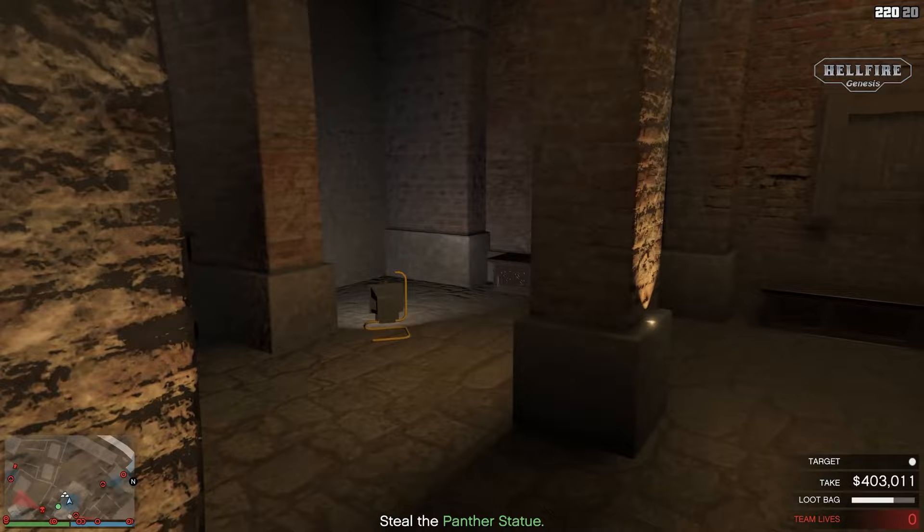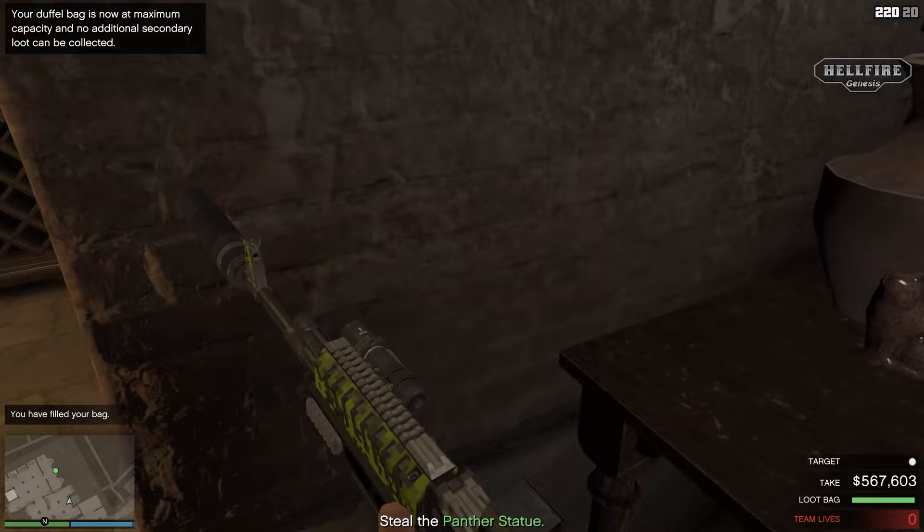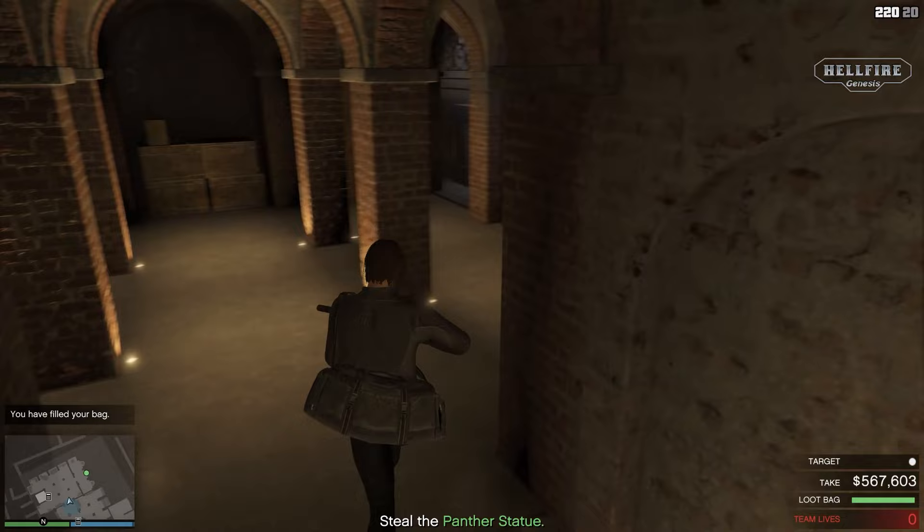As you guys know, Rockstar patched the last door glitch, but this is a new way to get the secondary that you have scoped in El Rubio's compound and it works on any platform. When you are doing this trick, at first it may seem difficult, but when you succeed by following this video carefully, it will be just a piece of cake doing it every single time.